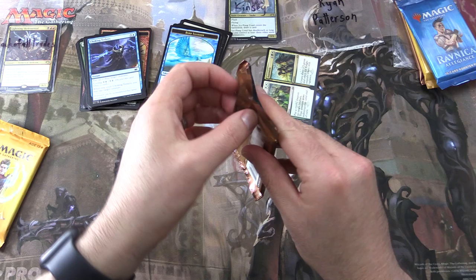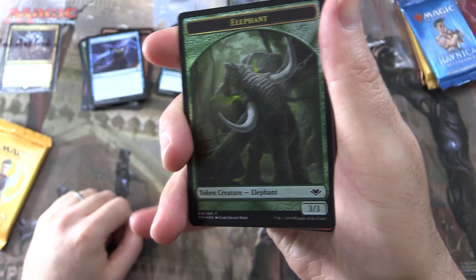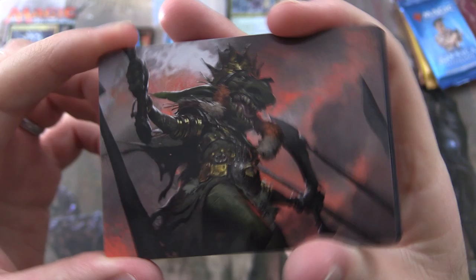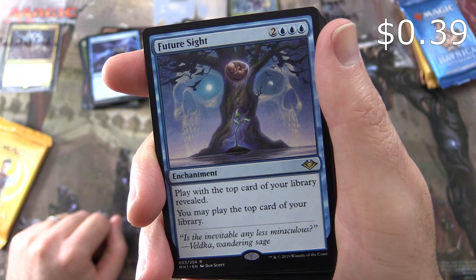Modern Horizons up next. Let's set up a separate pile and see if we can do even better than the first two packs. We have a foil token Elephant — I'll put that in for you. We got the Goblin. That is Patchwork Mons. Snow-Covered Swamp. And the rare is Futuresight — not bad.